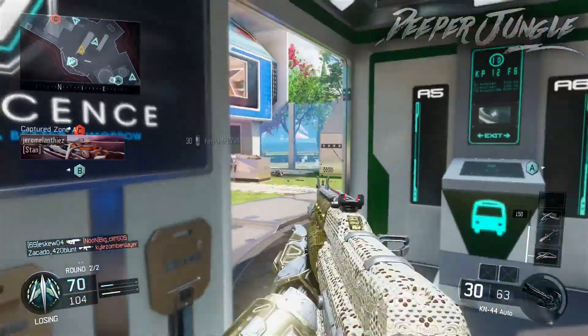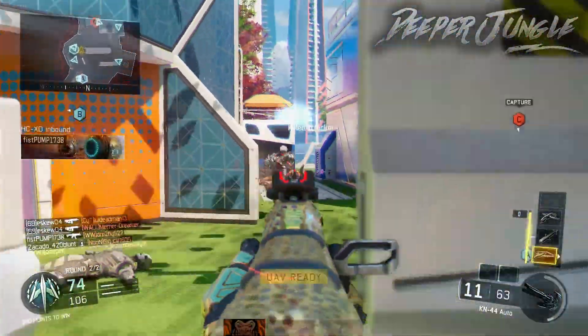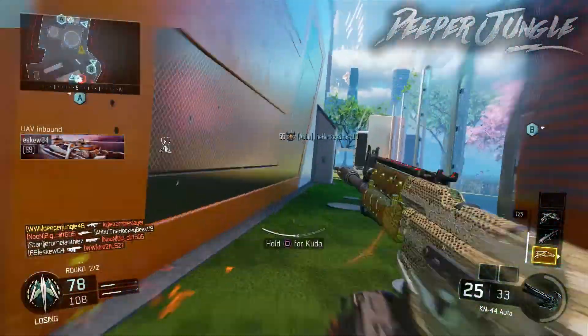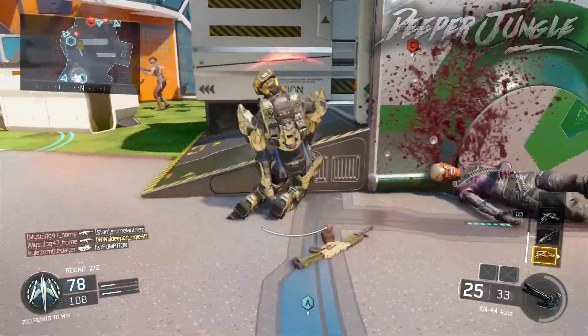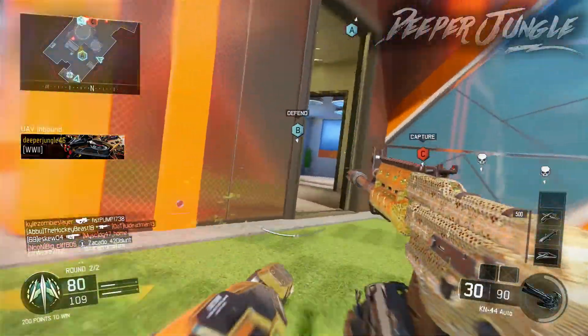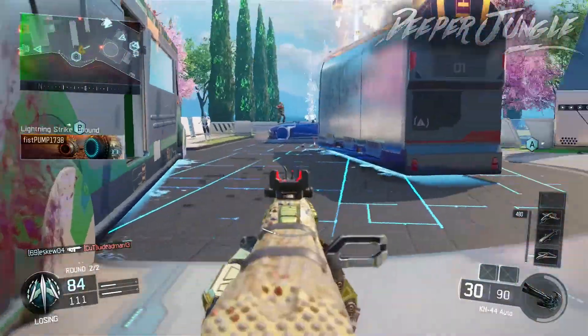The first thing I want to talk about is some new weapons that came into Call of Duty Black Ops 3 about a week ago — the AK-74U as well as the M1911. I'm really hoping to get those guns because they look really neat. The AK-74U is probably one of my favorite guns in Black Ops 1 and one of the best guns in Modern Warfare Remastered and COD 4.